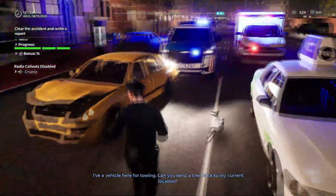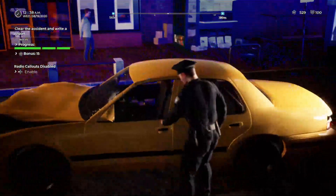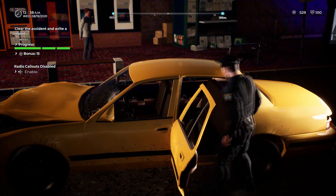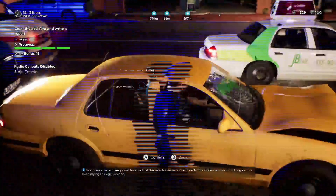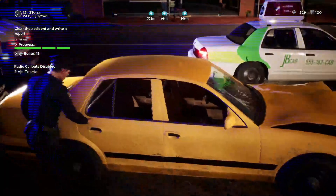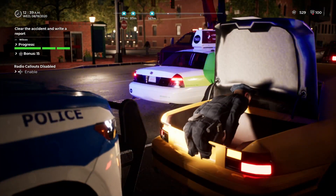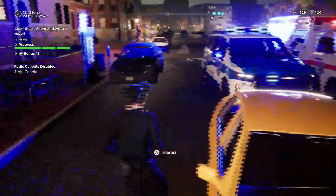I have a vehicle here for towing. We're going to search his vehicle while waiting to gather any more evidence. We've got a pocket knife — not illegal, just the switchblades. No items in the front. We'll do a trunk search. Pocketbook, marijuana, and a switchblade. That's the piece we were looking for. He's towing that one, which will open up traffic. I'll remove this barricade.